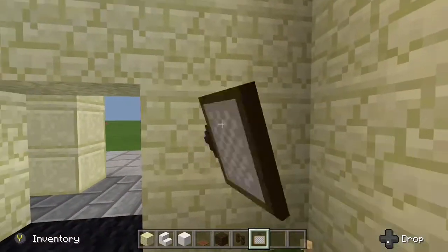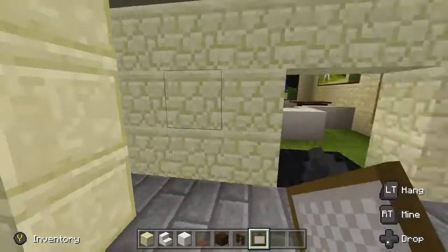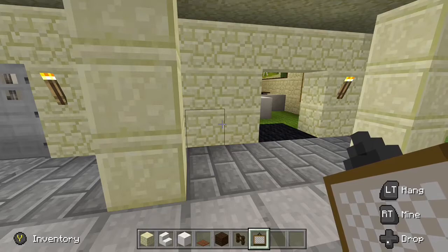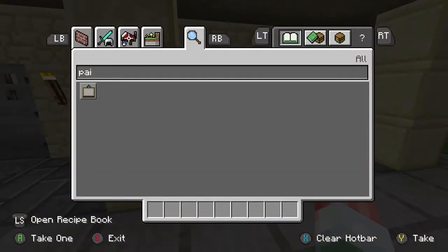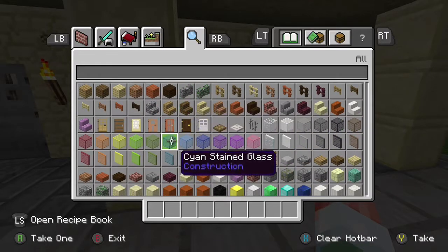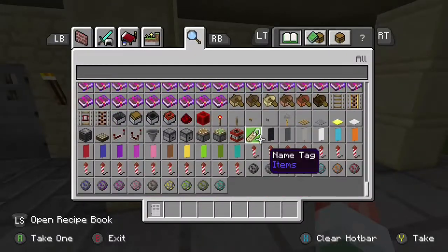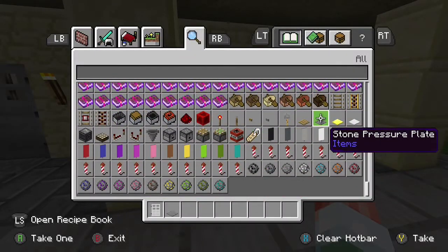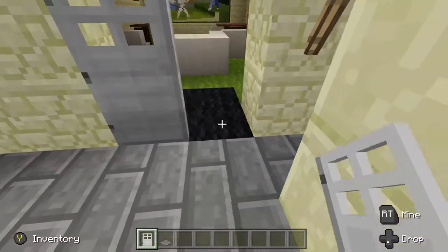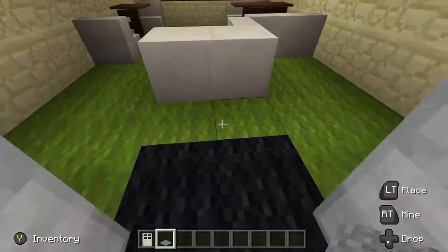This is like a classy restaurant. We'll do the same thing on both sides and then put the doors in. Let's go ahead and get iron doors and some pressure plates. There we go — put the doors in, put the pressure plates down for automatic doors.